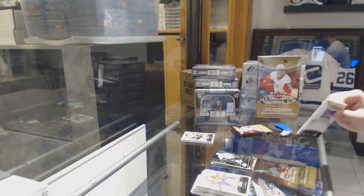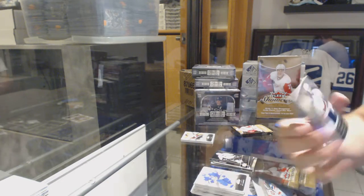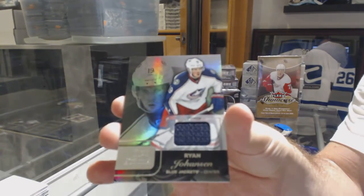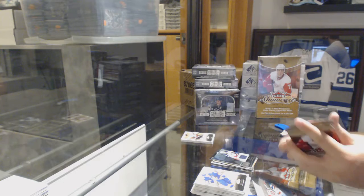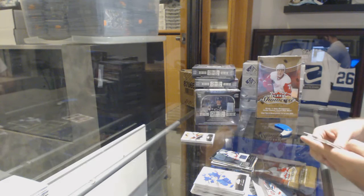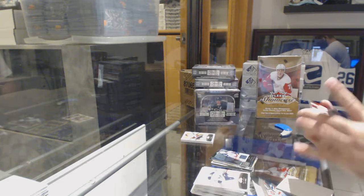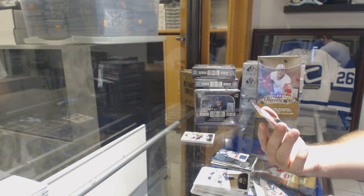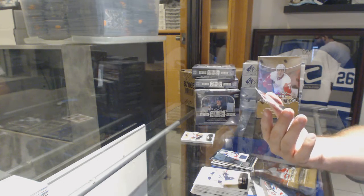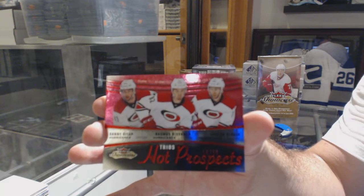Three-color Bennett. We've got a Showcase jersey of Ryan Johansson — I like that call. I'm pretty sure Bennett was live too, but I like that call. And we've got a red Rookie Trios numbered to 25 of Danny Viga, Rissanen, and Slavin — triple rookie to 25.